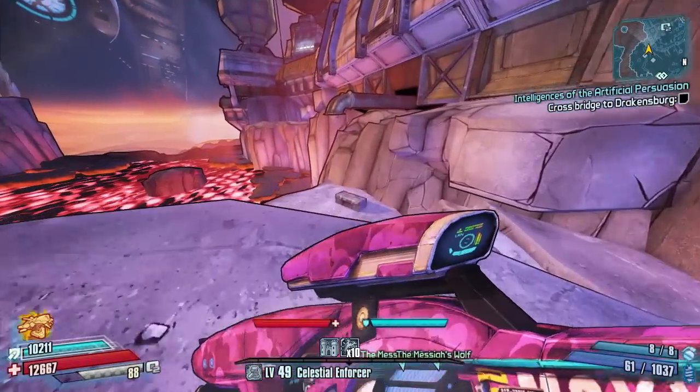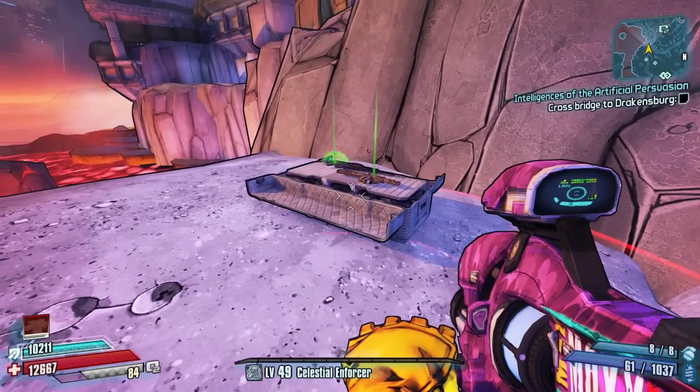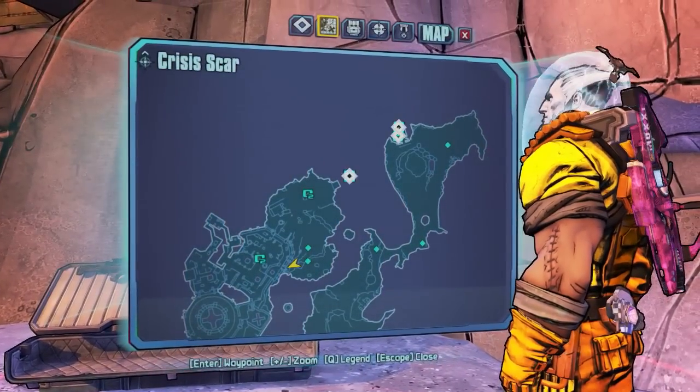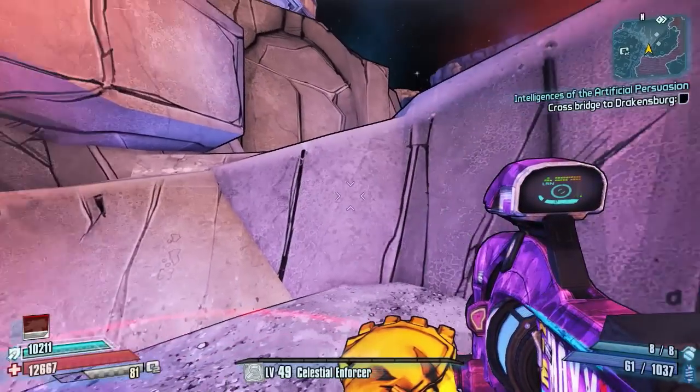Just before you go in, stick to the left - there is the chest we've just picked up just to show how close it is. You're going to stick to the left and run along this cliff, and as you drop down you can see there is small doll chest number two. There it is on the map once again.